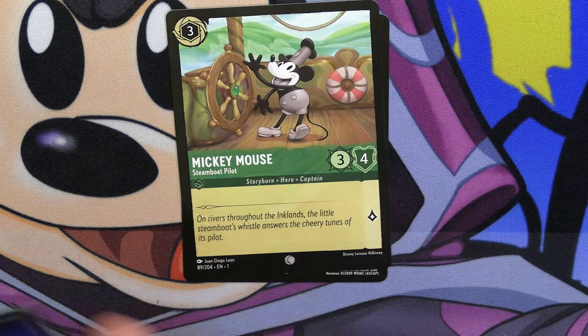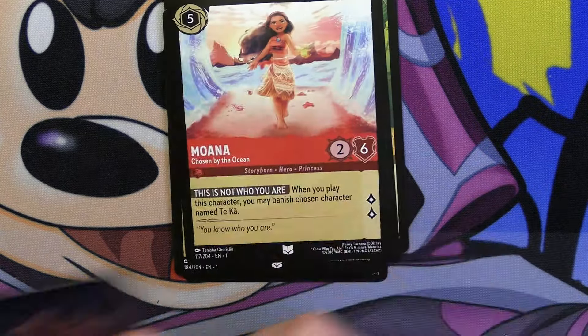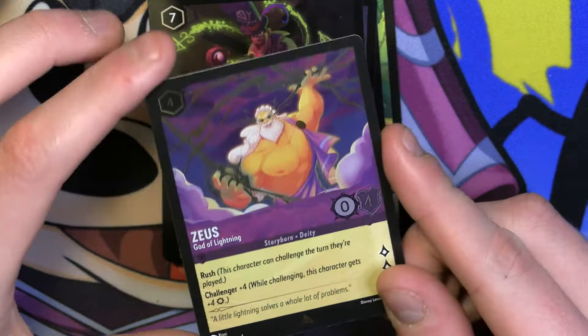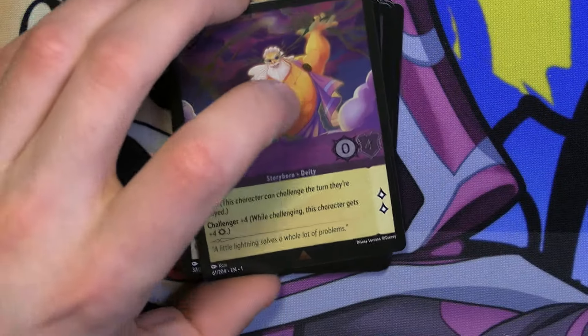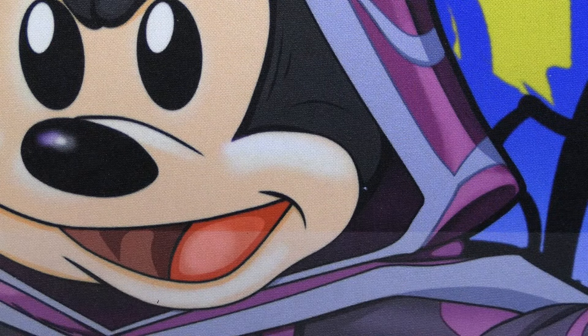We've got Friends on the Other Side, Mickey Mouse, Magic Golden Flower, Scar, Timon, Captain Hook, You've Forgotten Me, Lilo, Moana, Scar, Dr. Facilier, and then a holo Zeus. I still think Zeus is very good — all Rush characters are very good. Especially with Peter Pan's Shadow from Rise of the Floodborne giving these guys evasive, meaning your opponent has to either have something with evasive or has to have the ability — like with Steel to do the damage or Ruby to knock it out.